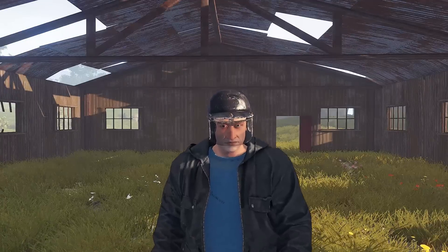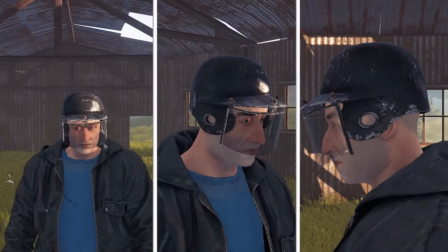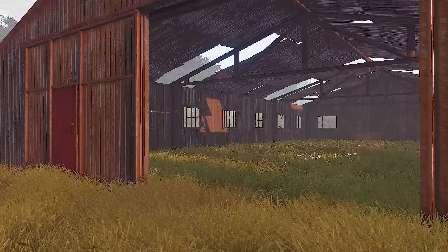Next up is the new head armor, the Riot Helmet. With a great looking model, the Riot Helmet will surely be the new fashion on Rust servers. And it's cheap too, only 30 cloth and 50 metal fragments to craft.